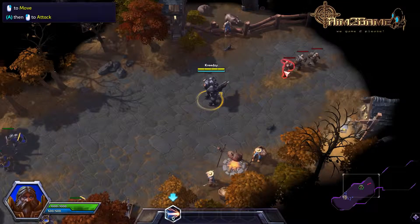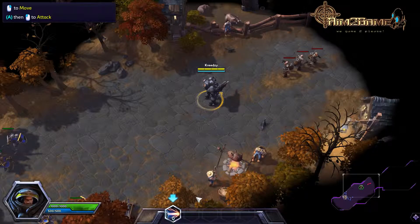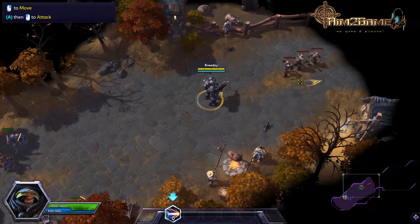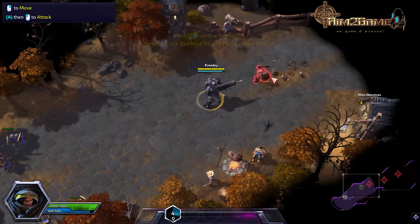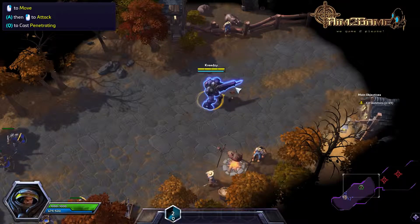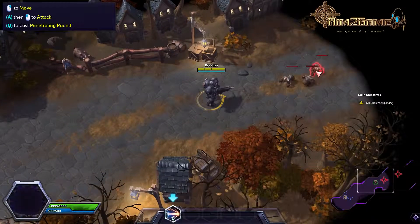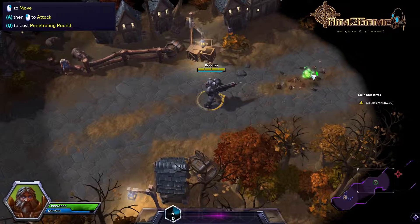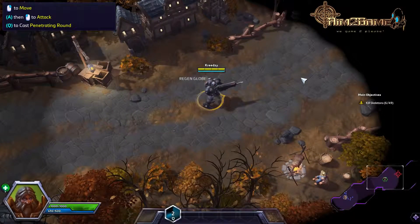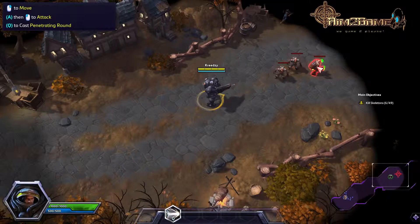If you're going to take on Diablo, you'll need to make the most of your abilities. Try out your penetrating round against Diablo's undead soldier. Using your abilities will deal more damage than your basic weapon attacks. Press the Q key, aim your targeting arrow over the enemies, and then left click. Right clicking cancels an ability; when the targeting arrow is active, use left click to fire.